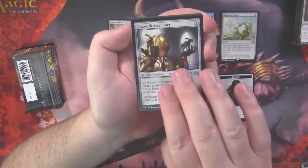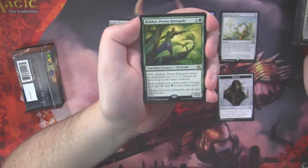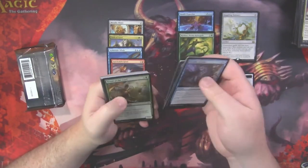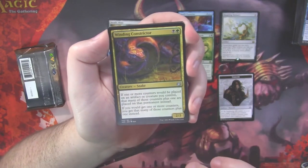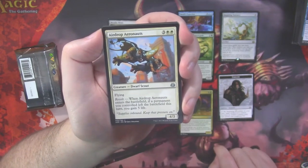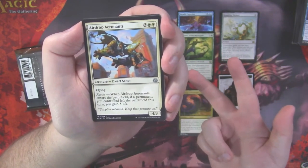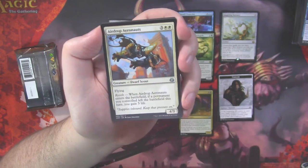Another foil — three foils out of one bundle is pretty good. Cogwork Assembler, Gonti's Machinations, Aerial Modification, and our rare is Rishkar, Peema's Renegade — not a bad little rare. It was a solid card in Standard at the time. Winding Constrictor — this was an uncommon running rampant in decks, mainly because it adds extra counters to your permanents: Planeswalkers, +1/+1 counters, experience counters, level-up counters, loyalty counters — lots of things got better with Winding Constrictor.